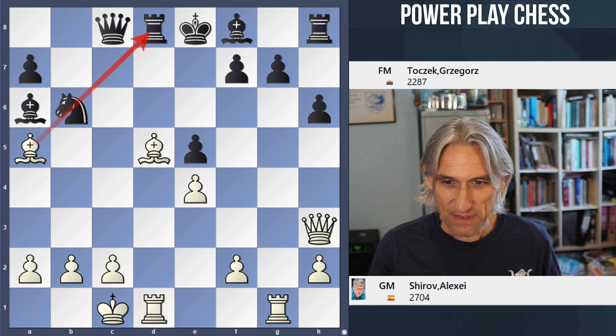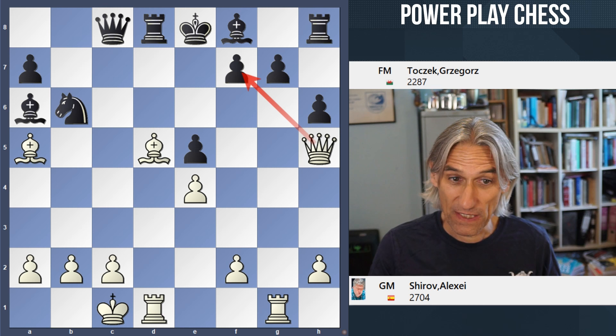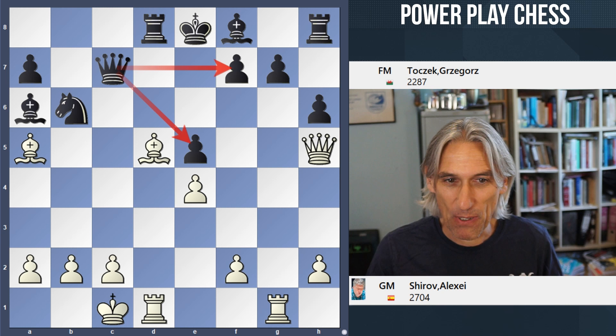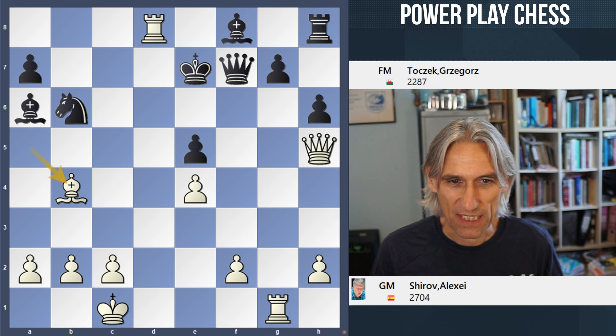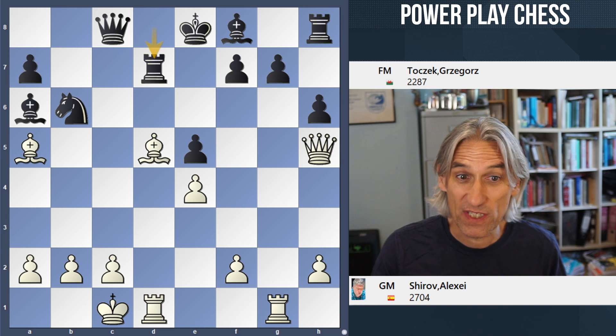Knight b6 blocks that one. Queen h5 — now that queen comes to h5, threatening queen f7 mate but also threatening the e-pawn. It seems like queen c7 is the only move to defend, covering both those pawns. But watch what happens — bishop takes pawn check, and this is fatal. Check. The king can't leave the protection of the queen, and there's no defense here: the bishop check and then queen f5 mate, for example. So black is in massive trouble.